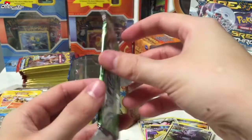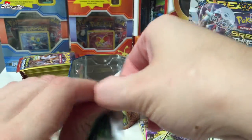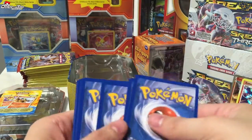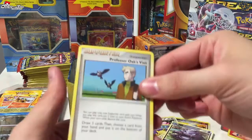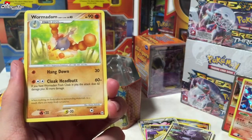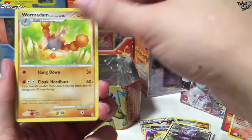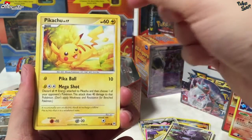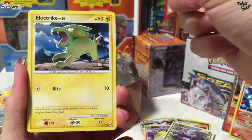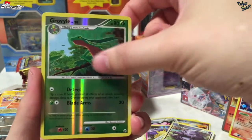All right, now Platinum Arceus — the last pack. So far these have been really great pulls. We've got Professor Oak's Visit, Wormadam, another Wormadam. I don't know enough about this generation — a Pikachu, a Wingull, a Nosepass, the Electrike, a Charmander, and a reverse Grotle. That's a really nice card — I like that artwork of him.